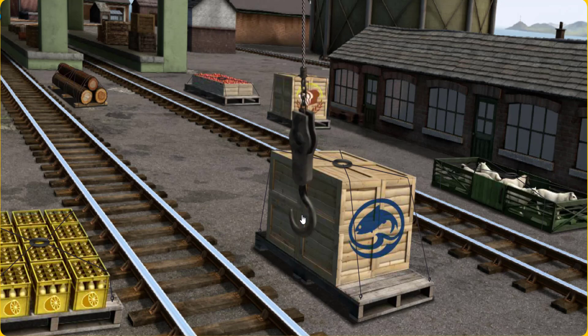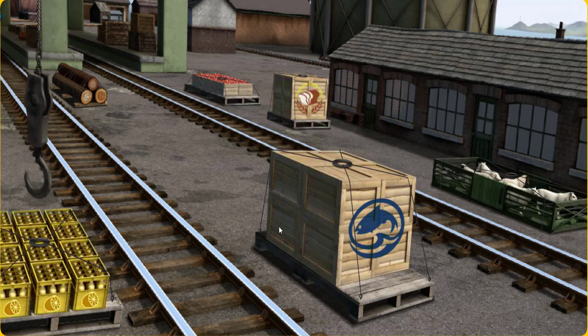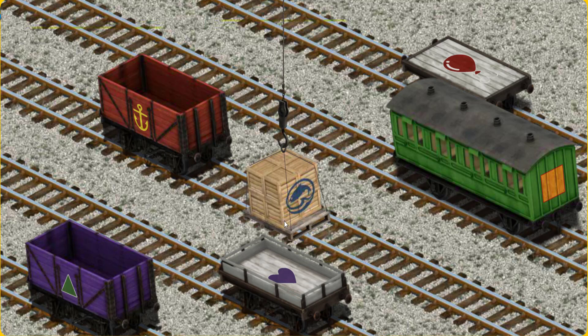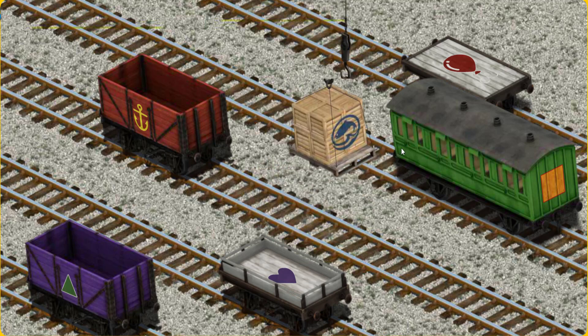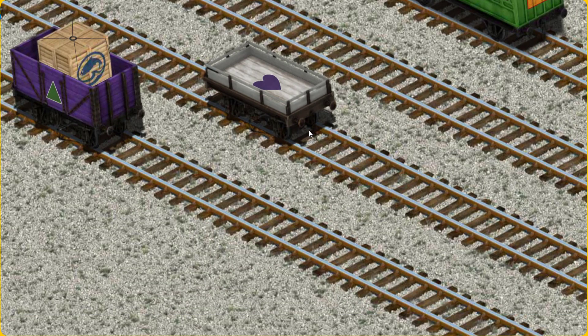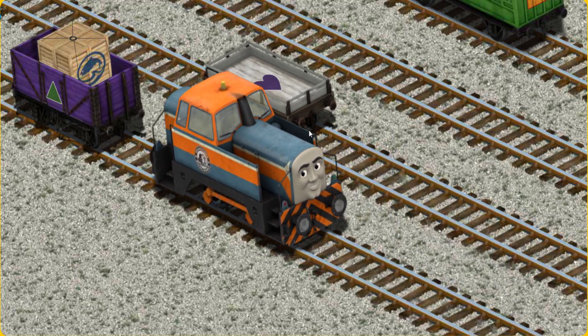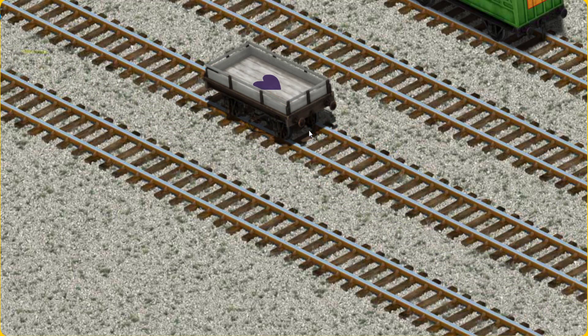Show Cranky where the crates of fish are. Hold on. There you go. Let's lift and load. Now the cargo must be loaded. Show Cranky where the purple cargo car with a green triangle is. You found it!